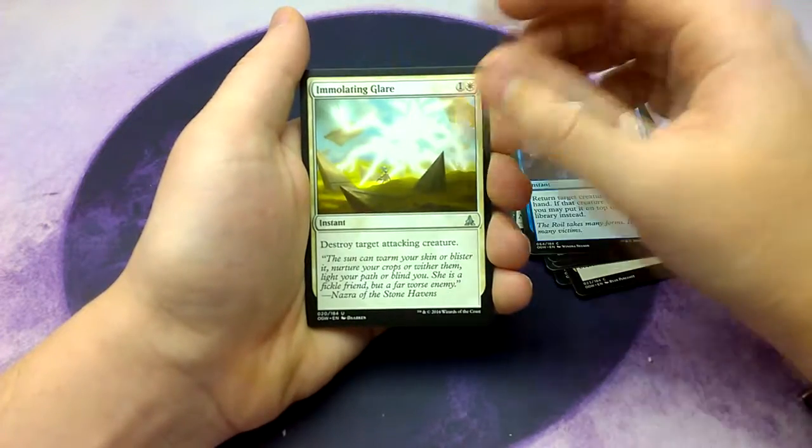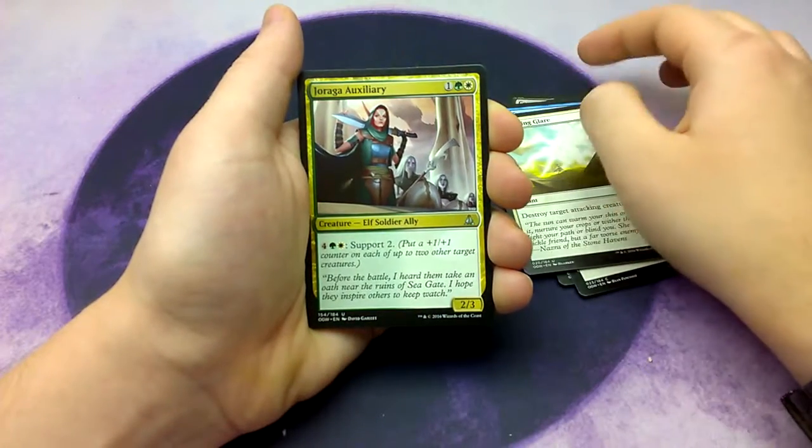Immolating Glare is our first uncommon. Girapur Auxiliary.